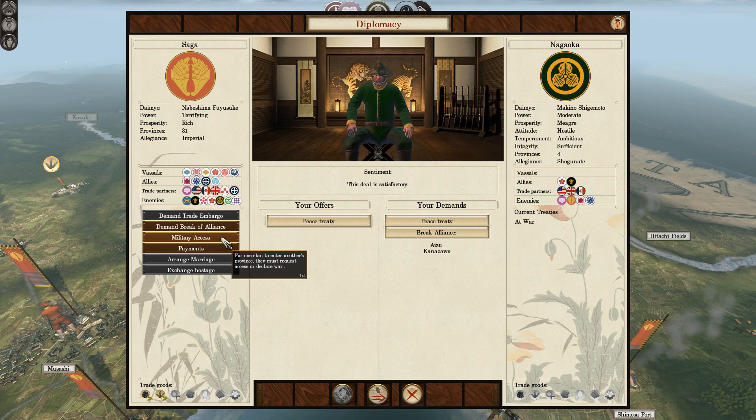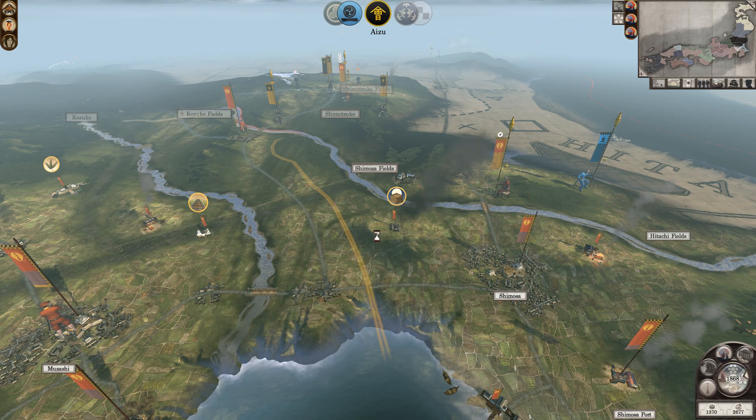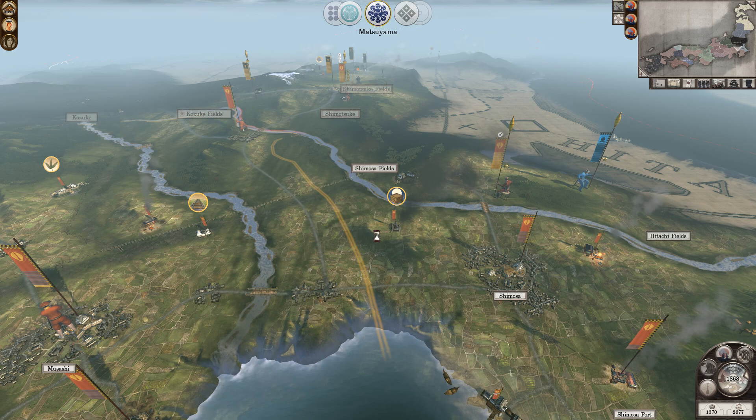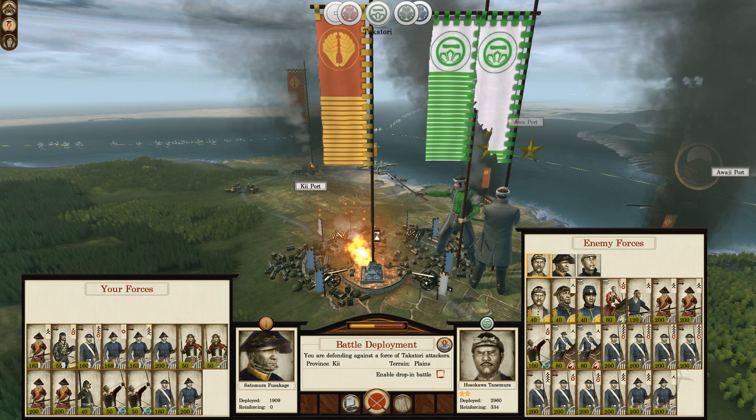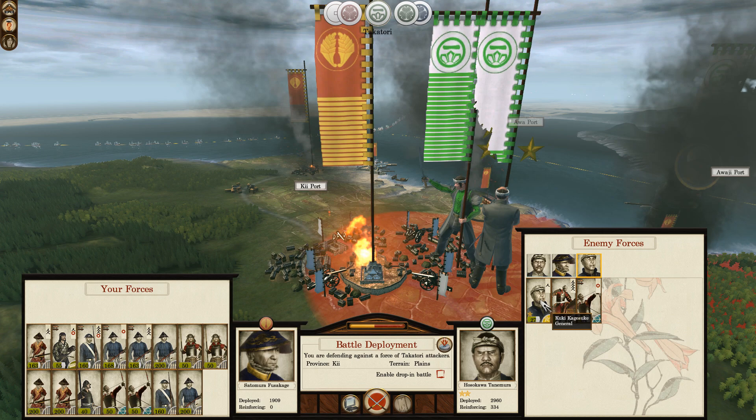I was able to get a peace deal with Nagaoka — in fact, they asked me for it. That'll take some of the pressure off because we border them just to the north, but we're still fighting along most of our borders right now. As for the next fight, it's actually not around here at all. We're going to jump back over to our little wall with the Takatori, where they're much bigger than us. They could easily overwhelm us, but so far they've been quite generous at only coming in one army at a time.